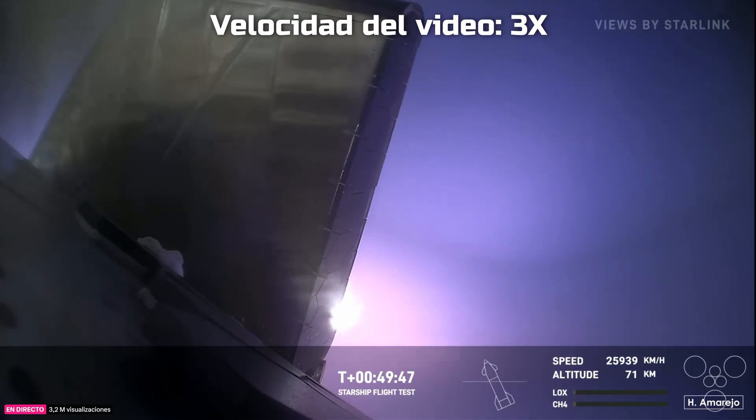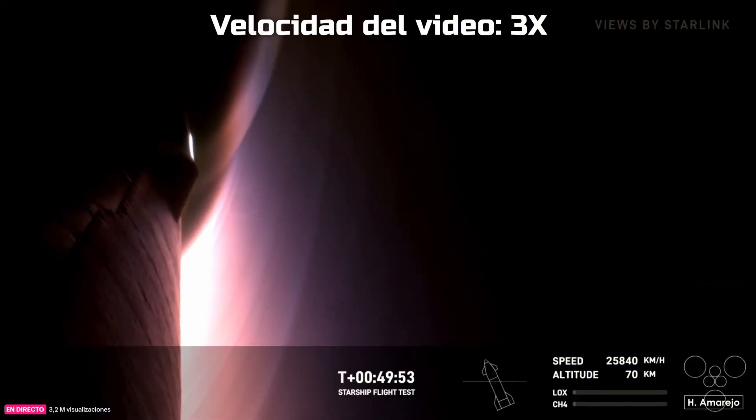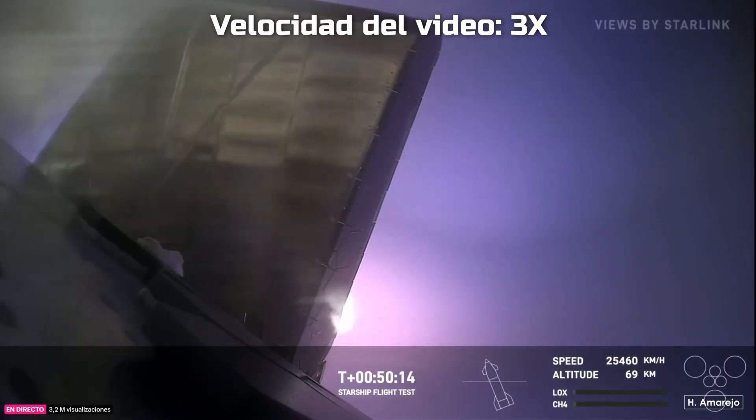That tells us this is basically the hottest point Starship should reach during its re-entry. The heat shield is working with the atmosphere for aerobraking — the atmosphere is helping to slow Starship down. We're not using any engines or thrust to slow the vehicle down; we're just using the atmosphere and those heat shield tiles protecting the vehicle as it comes through that high heat temperature.